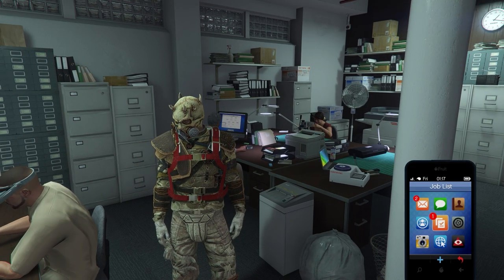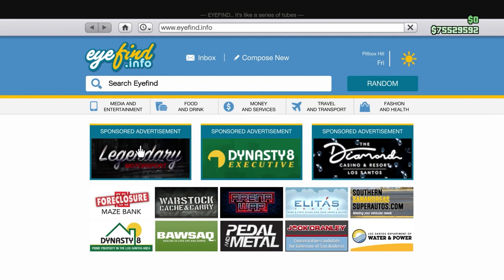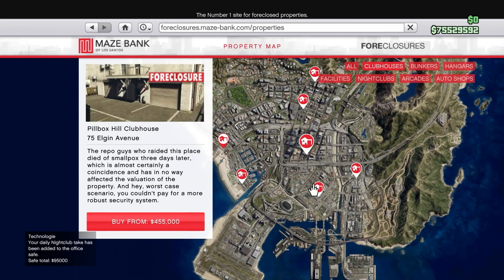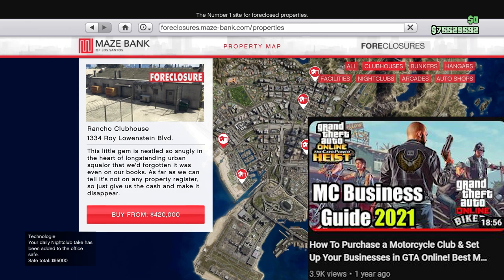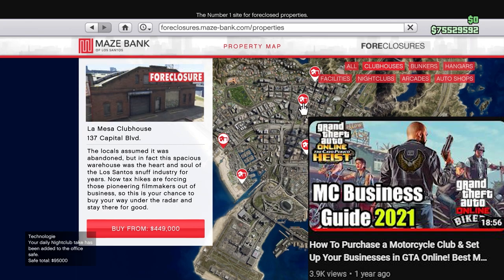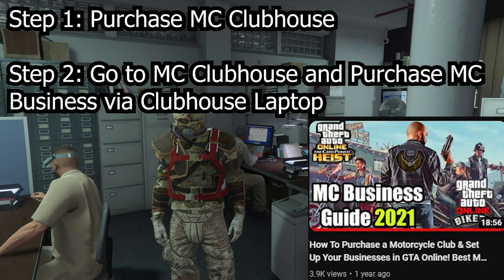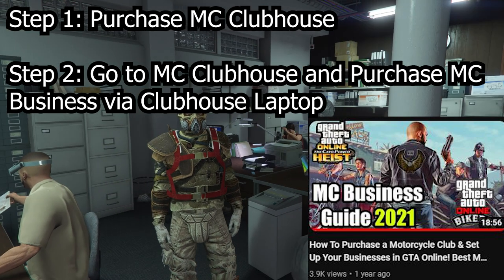The document forgery is part of the motorcycle clubhouse. So if you guys don't have a motorcycle clubhouse, make sure you go to Maze Foreclosure, then go to clubhouses and choose a clubhouse to your liking. If you don't know how that works, I'm going to leave my motorcycle clubhouse guide video link in the description below. Once you've gone to your clubhouse and purchased your business from your laptop, you'll be prompted to do a setup mission for your business.